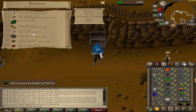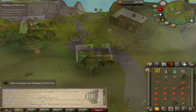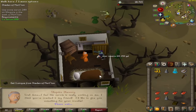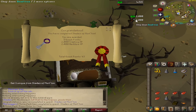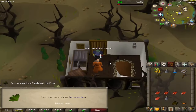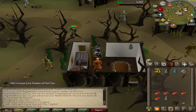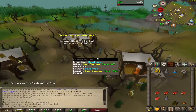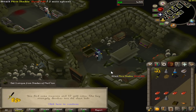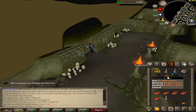15 herblore for Shades of Morton - we can now make Serum 207s. This quest will be huge for getting to Morytania because of the minigame teleport, since right now I have no way to get there. That should be the end of the quest as soon as I use this potion on this guy. Quest completed! A nice 30 crafting and 20 herblore - that's big time. We got one bronze key from doing that quest. Let's open it real quick. A brown key - nothing good.